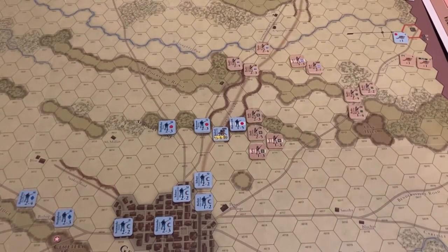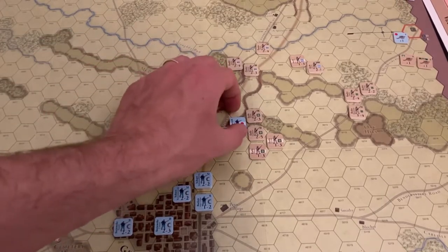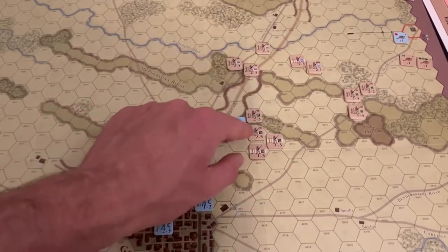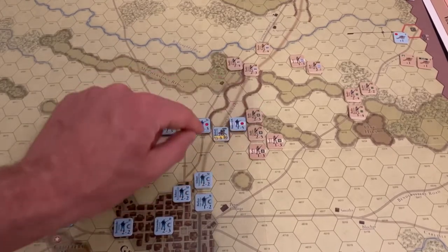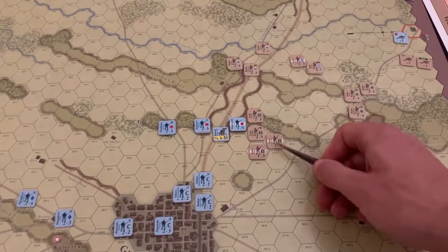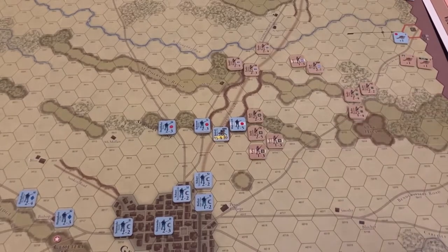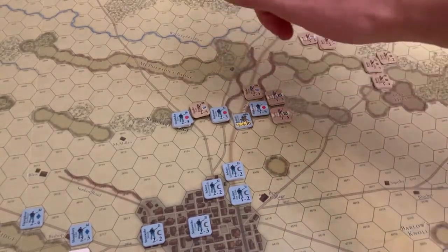That was costly for the Confederates — they were able to eliminate Cutler's Brigade, but the Iron Brigade held. Hayes took a step loss, and so did Smith, but Gordon held. The remnants of Wadsworth's division fell back, and Hoke assumed the position there. These are units with ratings of three, and even with the additional modifier they still took losses.